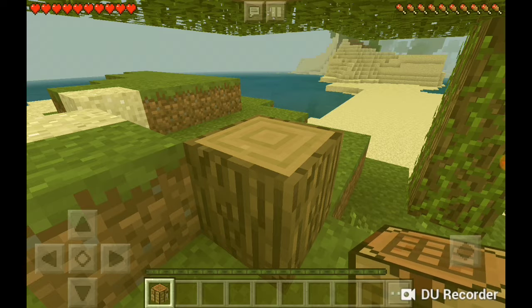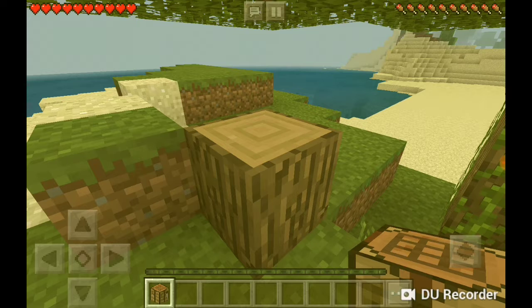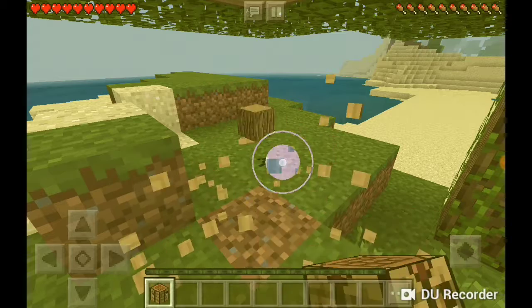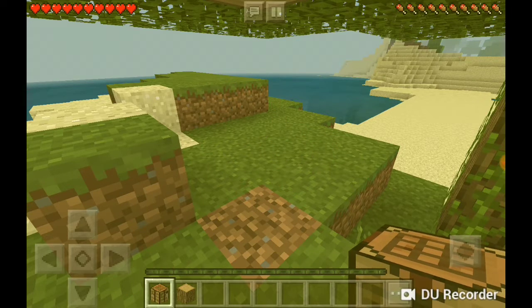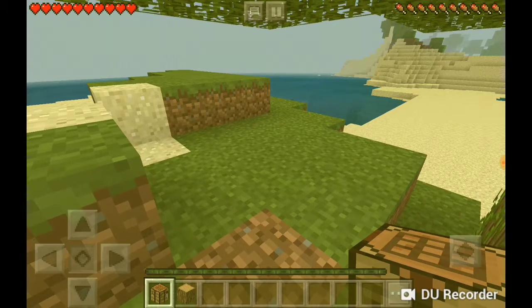We have to go find an extreme hill. For now, we have this crafting table — let's just chop down the whole tree. Also, there are cracks in the block, so if there is too much damage the block may break.